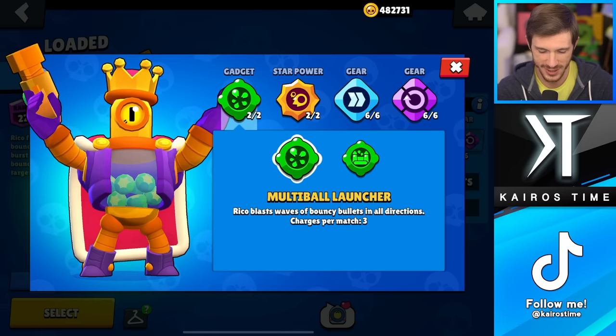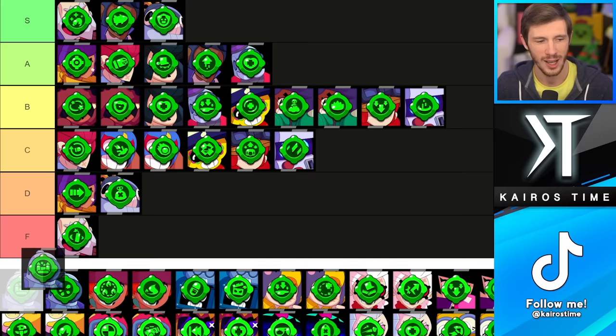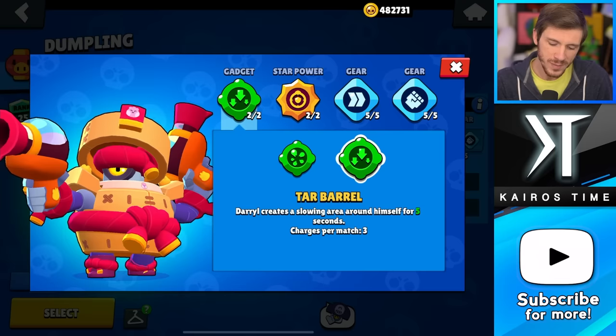We have Rico, and he's kind of like Dynamike — he has one of the worst gadgets and one of the best gadgets in the game. Always go with Bouncy Castle 100% of the time. The healing this provides can be absolutely insane, whereas Multi-Ball Launcher very rarely deals very much damage. I'm putting Bouncy Castle in the S tier and Multi-Ball Launcher in the F tier, right next to Dynamike.